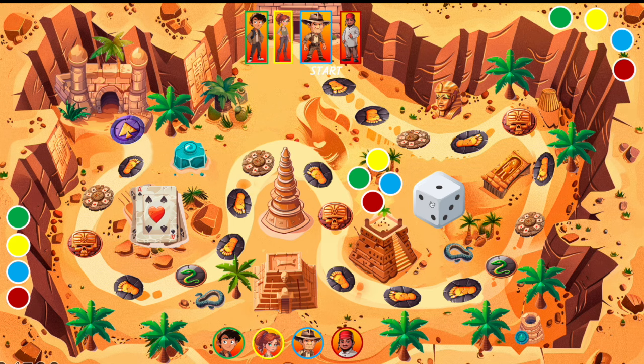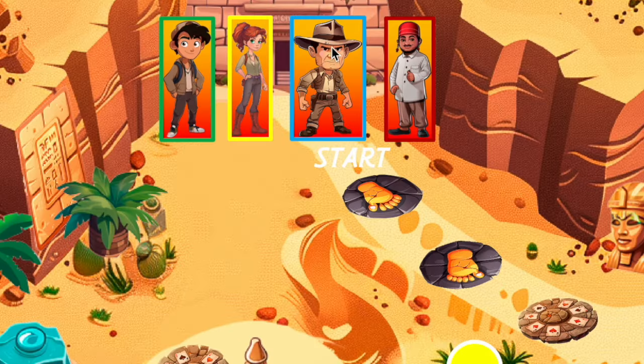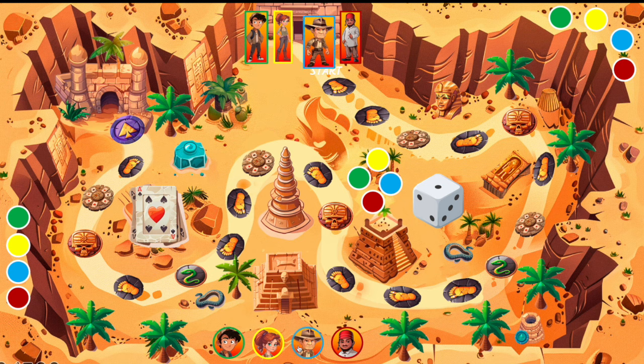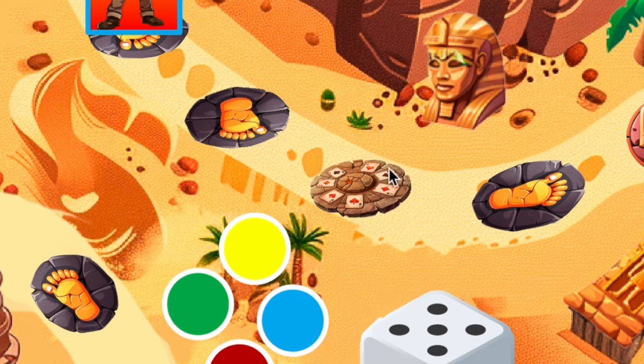So let's play the game. Press on dice. Got one step forward, so press here to move your token like this. And after, press another — we have 5: 1, 2, 3, 4, and 5.